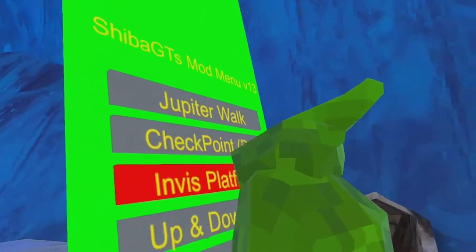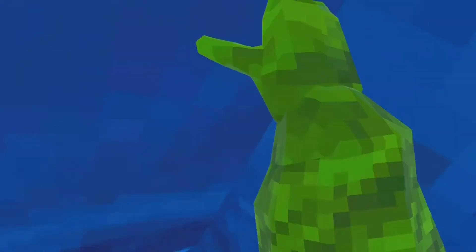Next is Checkpoint — in the Discord it actually said Checkpoint's not working. Next is Invisible Platform. It's basically non-sticky platforms, but they're invisible — even to other modders. Otherwise it wouldn't be a thing, because normal people can't see your platforms anyway. You can just kind of go up top of maps and stuff — try to get Grit Monkey so I can stay up here.